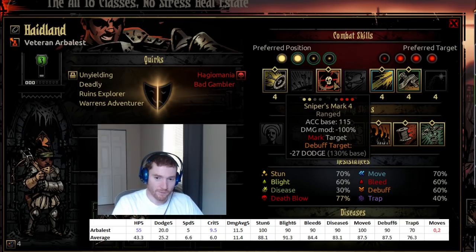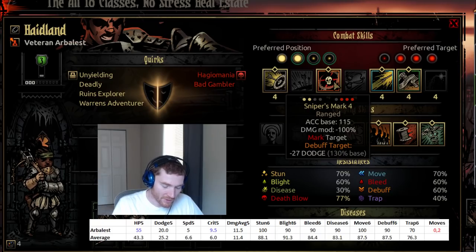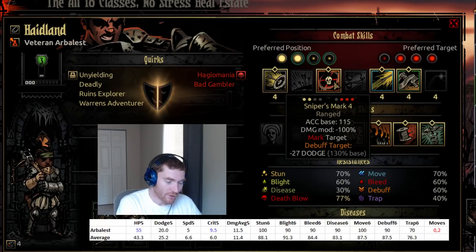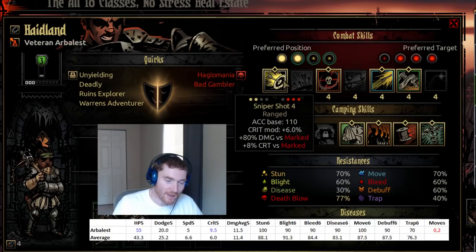Here's the problem with marks. Debuffs in this game last for three actions — not three rounds, but three actions the enemy takes. On a boss with multiple actions, and most bosses have at least two, some have three or four, that mark duration shrinks fast. What do you trade off giving the mark? You trade off taking a hit. A hit is 100% damage by default, so to gain back the damage you lost casting the mark, you need enough of a damage increase to break even.